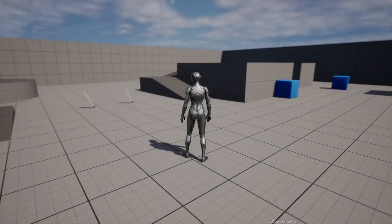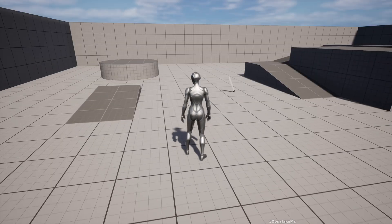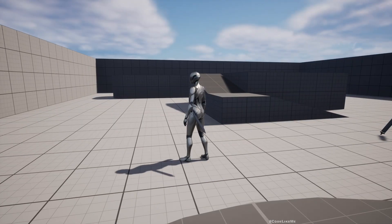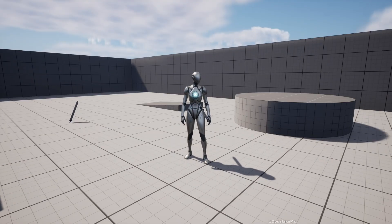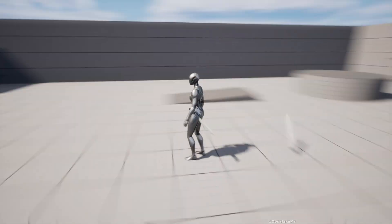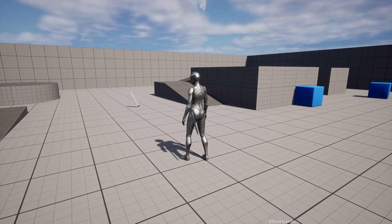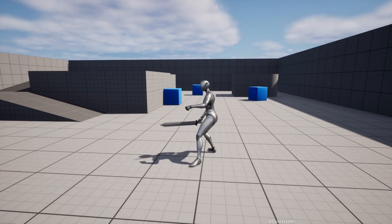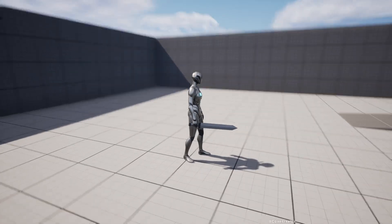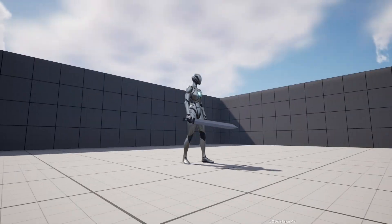Hello everyone, this is the second episode working on our action RPG project with the Gameplay Ability System. Last time we worked on the system where the player picks up a sword when they go to the sword location — if you already have a sword it won't be picked up again. Today we are going to work on the equip part, so when I press 1 the player equips the sword like this, but at the moment it doesn't go into a different animation plane space for the sword equipped state.